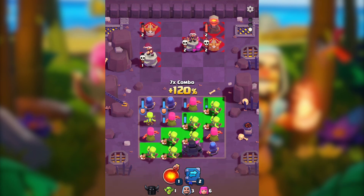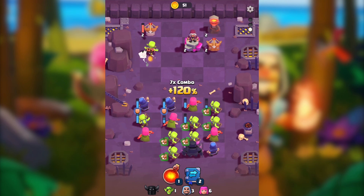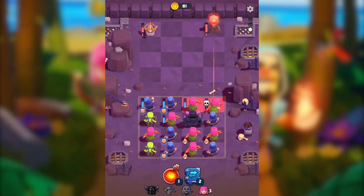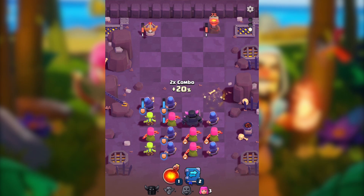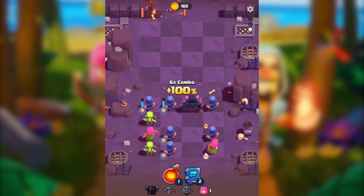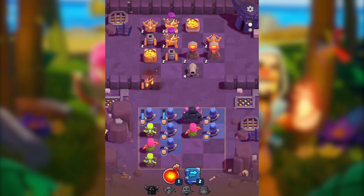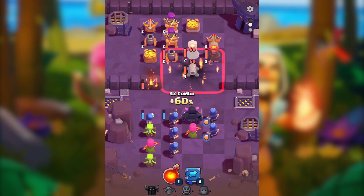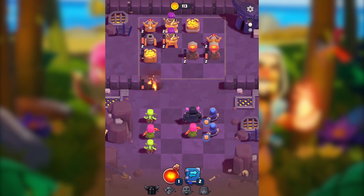Let's do a goblin combo. I've noticed that goblins are really helpful, especially when you need to take down things like gold storage — I go with goblins because they're too fast. Maybe I should go with an archer attack as well. I know I'm wasting a lot of archers, but we are still just starting and there's a lot to do here.